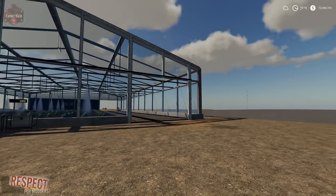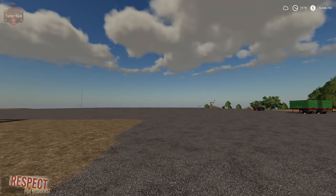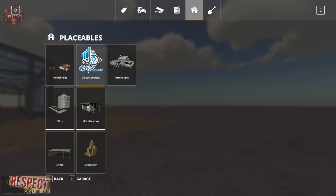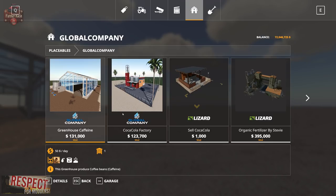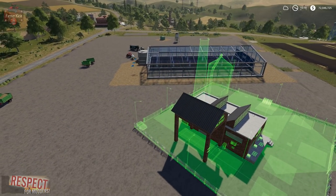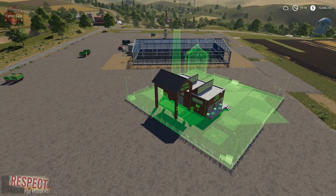While we are waiting for that to do a little production, let's take a look at the next factory, which is the sugar factory. Go to placeables and then global company — we have the sugar factory. It costs $122,000 and $30 a day. This sugar factory is not quite as large as the greenhouse.